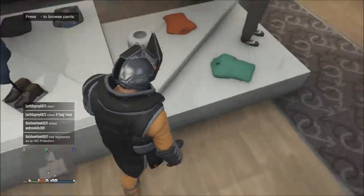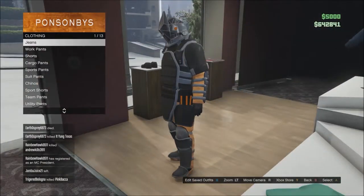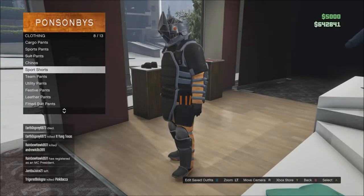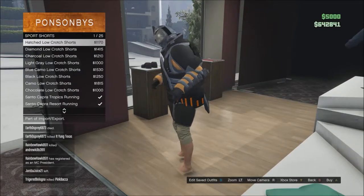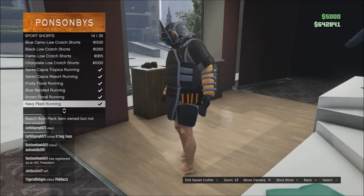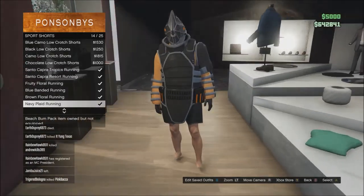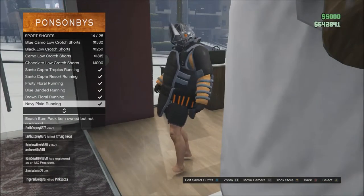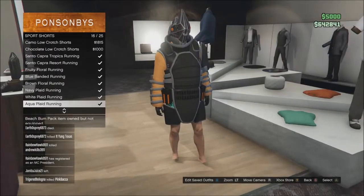Second thing you can do is pants. Come over here — any pants work, any pants besides the unity pants, and I think the team pants didn't work. We go to sports shorts, which I like. Go down — takes your feet off. But if you go all the way down, you can kinda hide it, so it looks like you're wearing no pants. You're walking around with this big heavy shirt, like you just woke up.